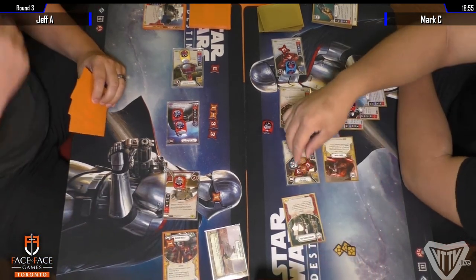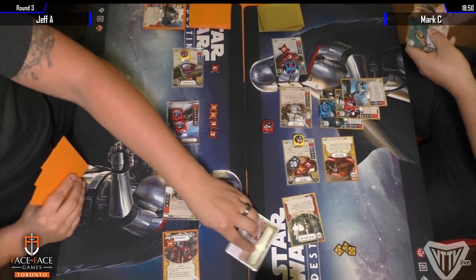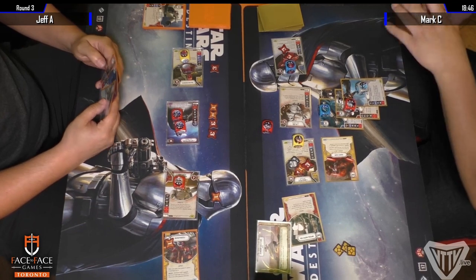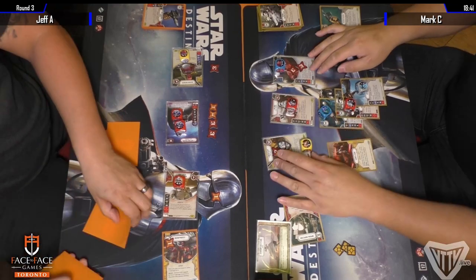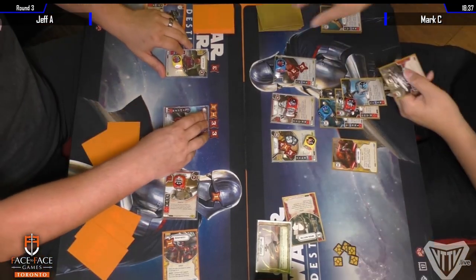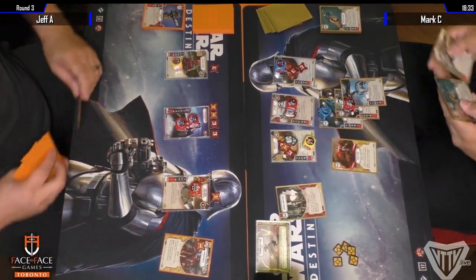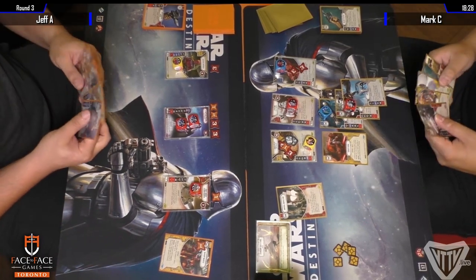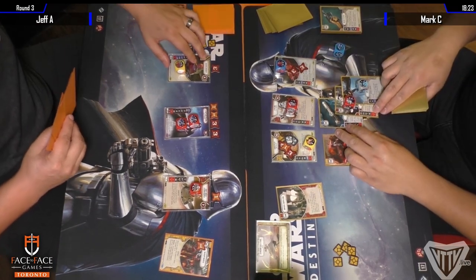Backup Muscle going on Unkar most likely. Maybe I would have used that to finish off the Royal Guard between this turn and next. Mark decides he's going to claim now. I would have been hesitant to use the Backup Muscle just thinking that he might claim. Getting to roll out gives you the ability to finish something off before they get to bring those dice into play. Well, there is a lot of Guardian in this game. If Jeff rolls two damage, he can Guardian away but he still loses the character.